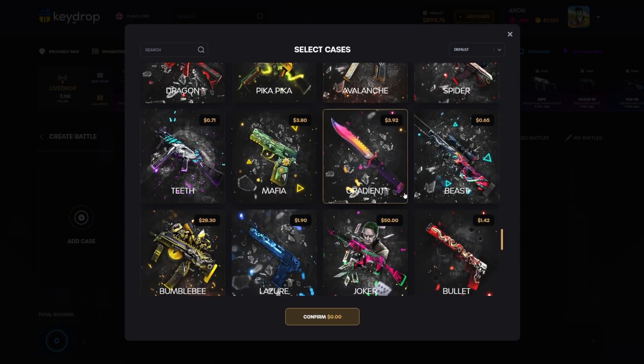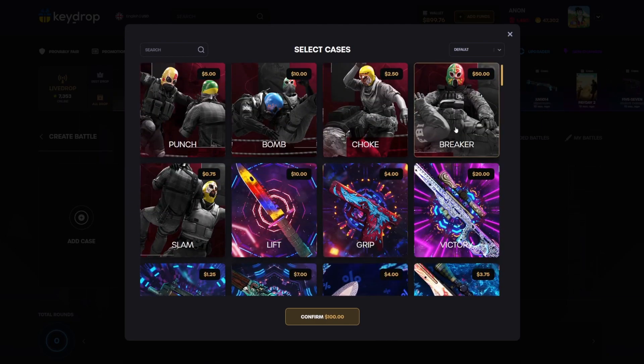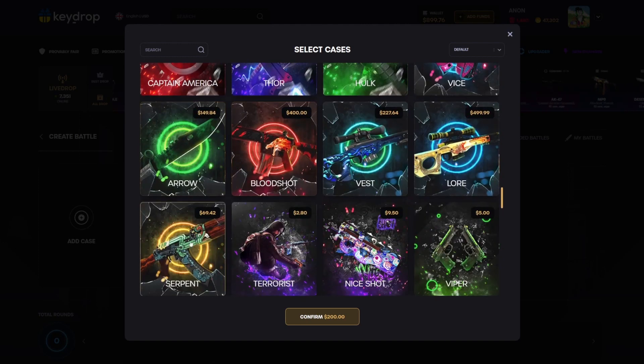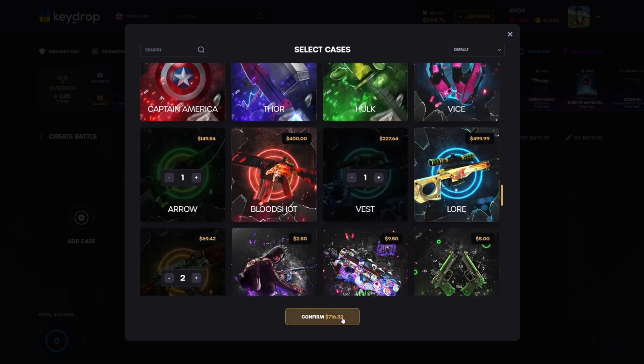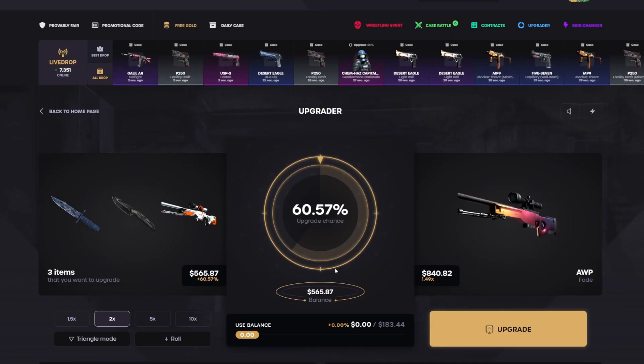All right, we have 900 chilling in the balance. I want to kind of spread it out to a bunch of different cases here — do a couple Jokers, throw in a couple of the Breaker cases as well, do a couple Serpents, and we probably should throw in a couple bigger ones too. Let's do an Arrow and a Vest — 716. This one could be interesting, dude.